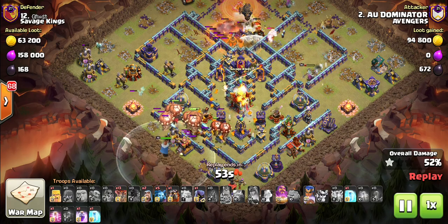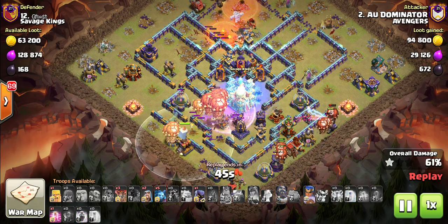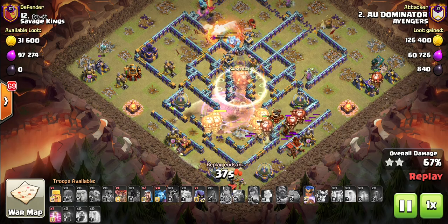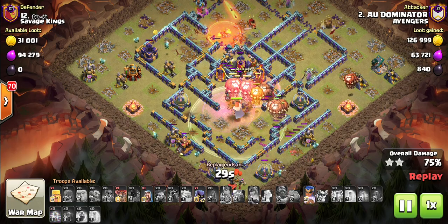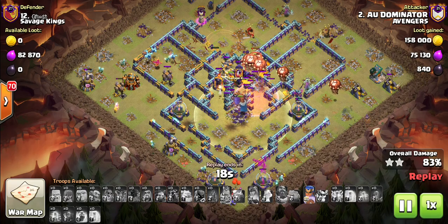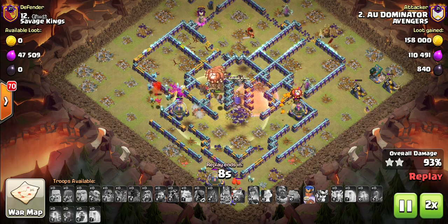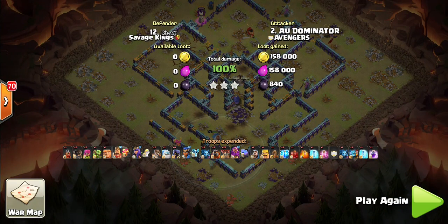Here is Zap Lalo — dropping loons, warden, bottom left hand side. Perfect freeze. Perfect rage. Perfect warden ability just to push those loons, take out the defenses, and get them through the Poison until they start getting taken down. But there are only three defenses left — two single target Infernos — and they're about to go down. He has plenty of troops around the outside to take care of all those remaining buildings. Definitely my favorite attack from this Clan War League in both teams. Great attack Dom.